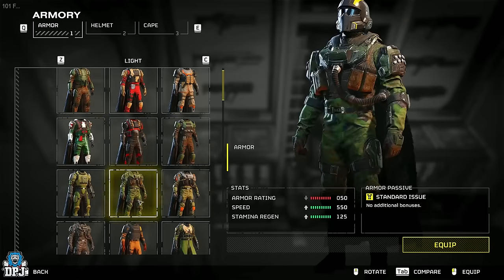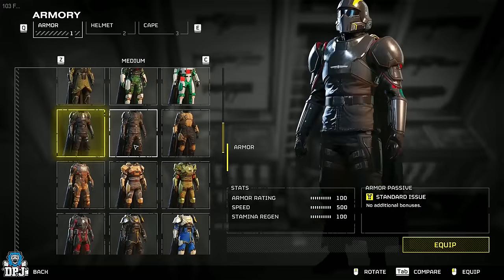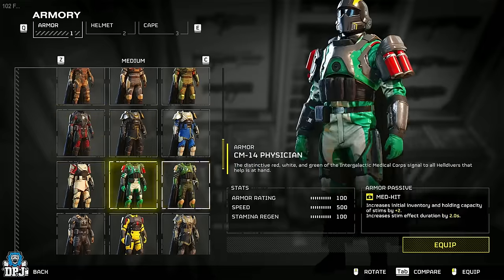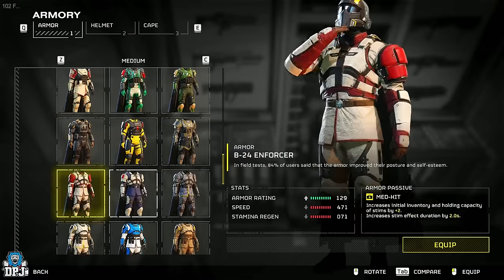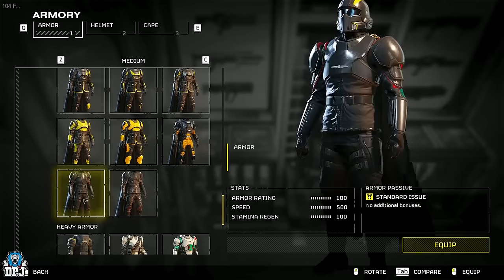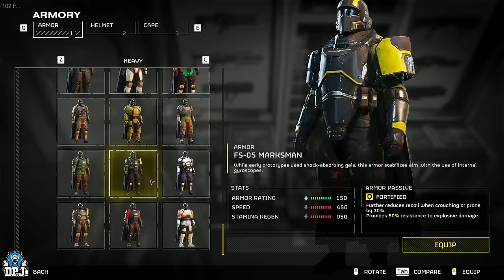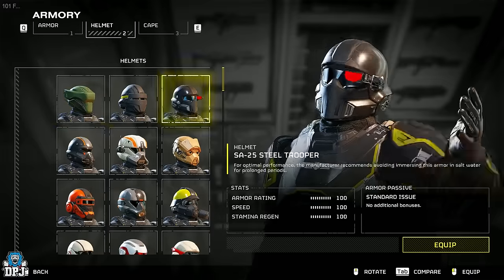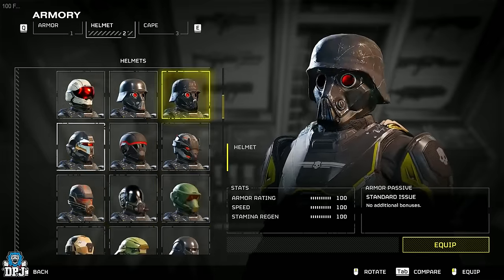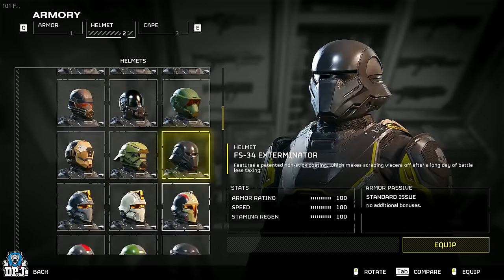We also saw plenty of new armors and helmets. These videos are about two to three minutes long — if you want to go through them at a slower pace, the original source is linked down below. Some of these look incredible and have exclusive perks and passives on them. Some great looking armor pieces here for sure.